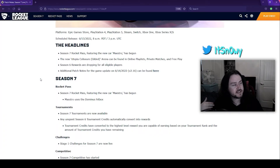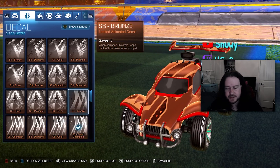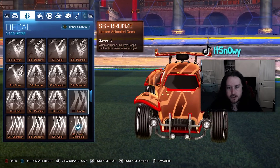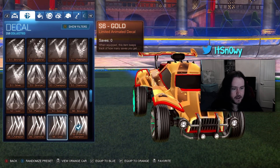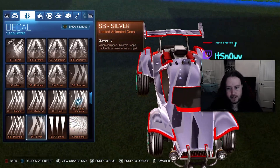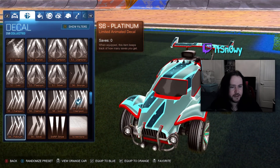We've received our Season 6 rewards so let's check them out real quick. If we go to our car and check our decals, we have the Season 6 Bronze — it looks kind of like a chocolate soda. Then we have the Silver one — Silver is kind of crisp, I like that. The Platinum one — I think the Silver one looks a little bit nicer.